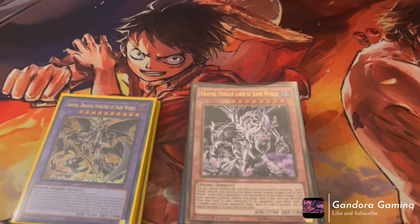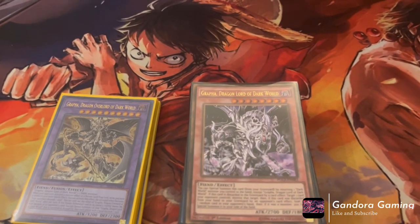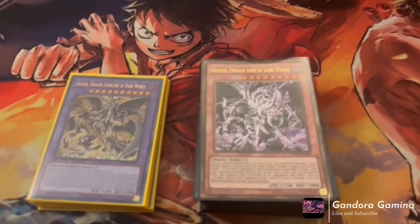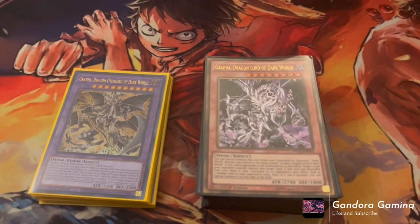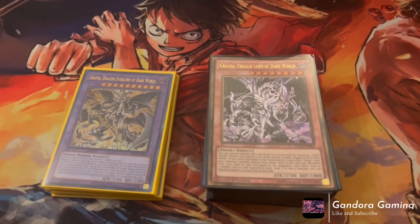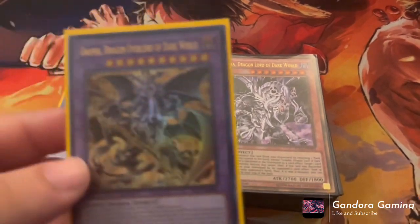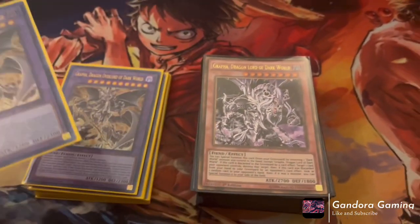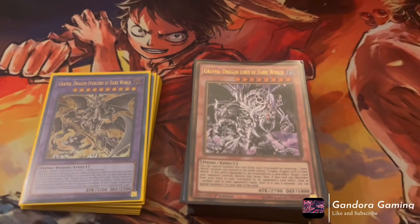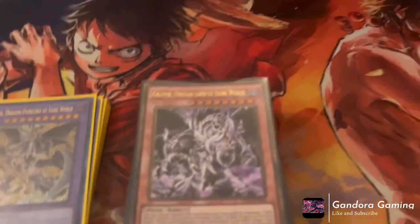The deck came up a couple times with the Danger FTK builds, and Dangers made it even better. But the deck had been falling to the wayside with the release of decks like Tearlaments, Exosister, and Floowandereeze. I'm happy to say the new Dark World cards — especially the new fusion monster — put Dark Worlds on a map I never thought they'd reach. I always thought they were an XYZ spam deck, so getting a fusion is interesting.